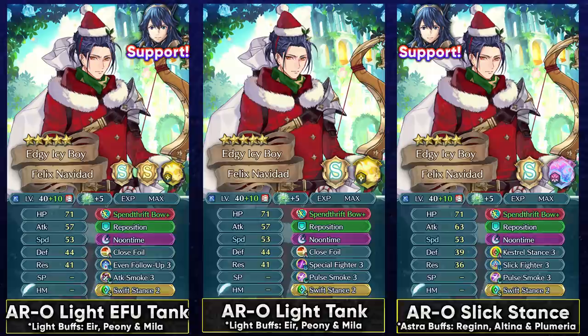Felix is not the most ideal unit for Aether Raids offense because of the armor weakness — facing Micaiahs, Legendary Chrom, and similar units is going to be annoying. He also has one movement, which can be troublesome when trying to reach pots. But with enough support he can definitely work in Aether Raids offense. In Light Season, he can have the Aether's buff from Peony, and Mila can provide an extra movement turn which could be helpful in reaching the pots.